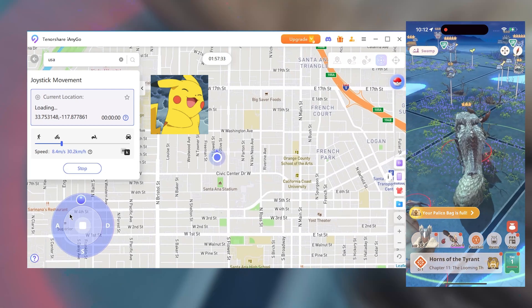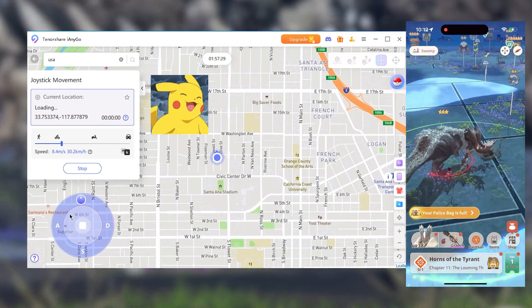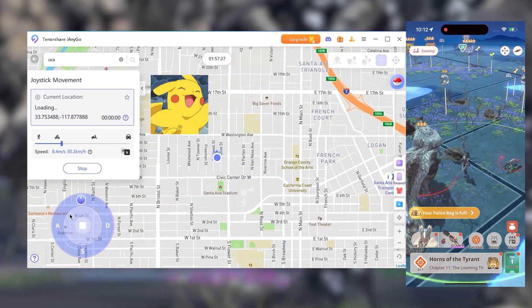With Eanygo, you can farm materials, slay monsters, and complete missions, all without leaving your couch. That means getting rare weapons and armor faster than ever.